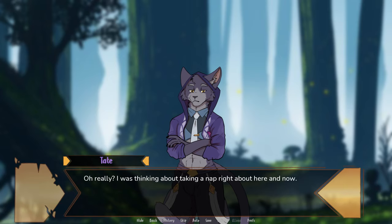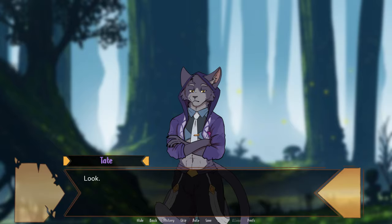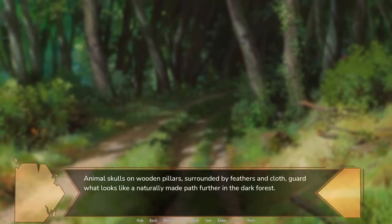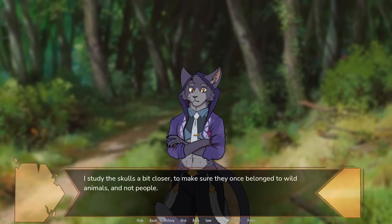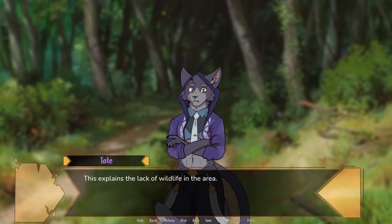Keep your eyes open. I was thinking about taking a nap right about here and now. Don't get an attitude with me — Shhh! Look! Finally, between the trees, a man-made structure rises — two of them, actually. It's something resembling a totem, or perhaps a weird road sign. Animal skulls on wooden pillars, surrounded by feathers and cloth, guard what looks like a naturally made path further into the dark forest. Like gargoyles staring at us with dark, empty eyes. I study the skulls closer to make sure they once belonged to wild animals and not people. A sigh of relief escapes my mouth as the biology matches that of a typical forest deer and the other one a stag.